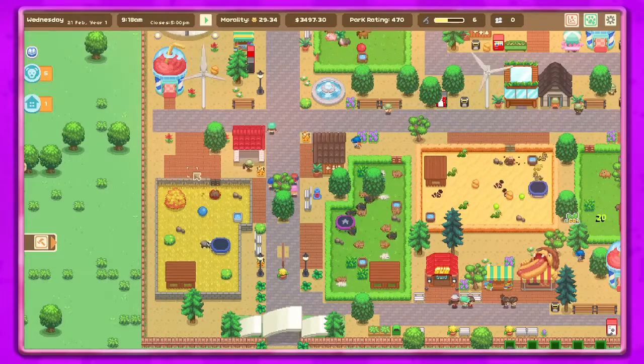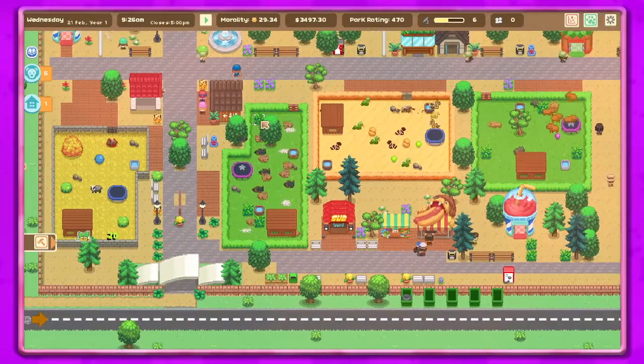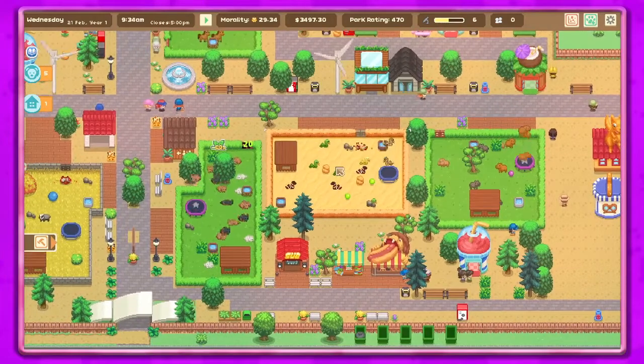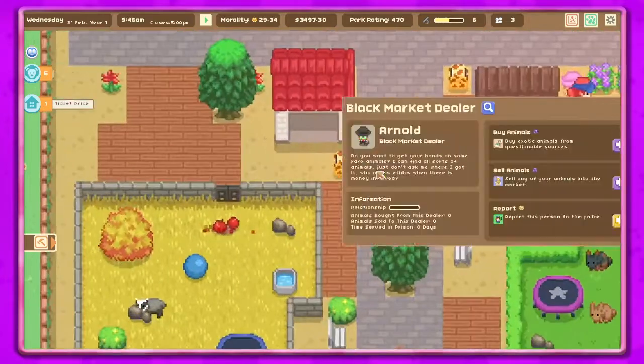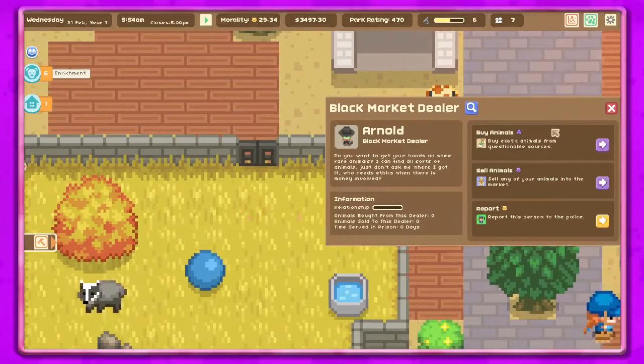Hey guys, it's Petunia Gal and we are back in Let's Build a Zoo. Let's get to it and see what fun we can have today. It looks like a lot of our animals got fed already — it's kind of weird to look at these things, they're like bouncing around and everything.